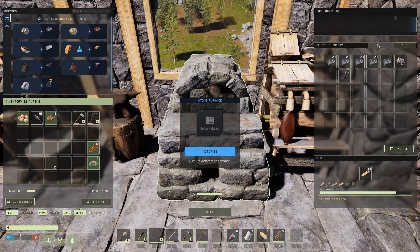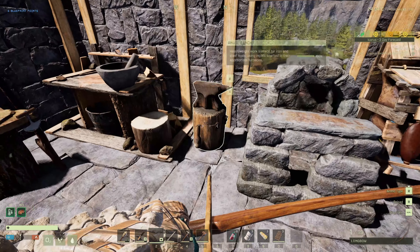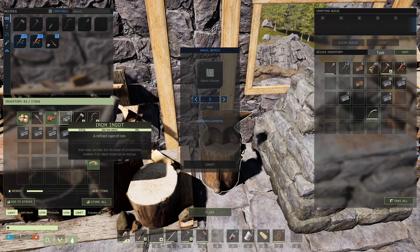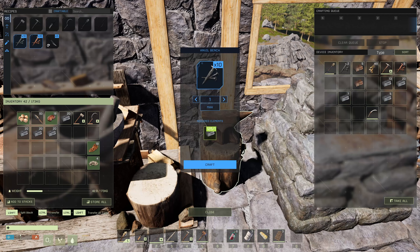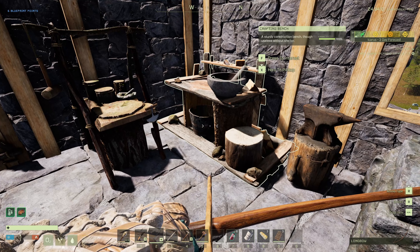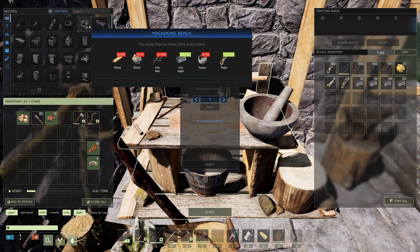We need to unlock the machining bench. We need 84 iron — we got it. We're going to need 60, and I think we've got that. We need 13 of these. Alright, let's drop that in. Alright, machining bench.